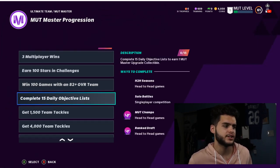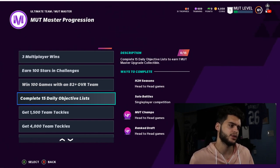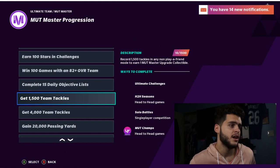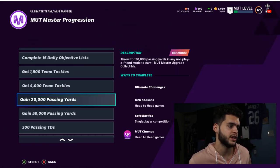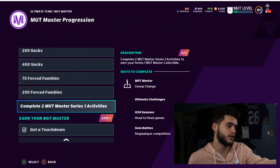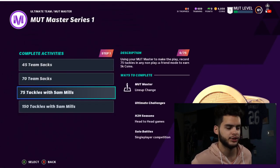15 daily objectives - very simple, just gets done as the days go on. Buy a pack every day, play two solo challenges or online games, and you'll complete one per day - so 15 days for that one. 1,500 team tackles and 4,000 team tackles will happen super fast just playing solos. Then 20,000 passing yards, 50,000 passing yards, and so on. Just follow the whole list and complete two MUT Master Series One activities, which is super simple.